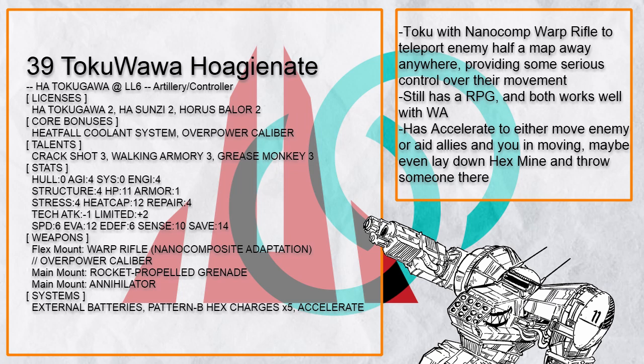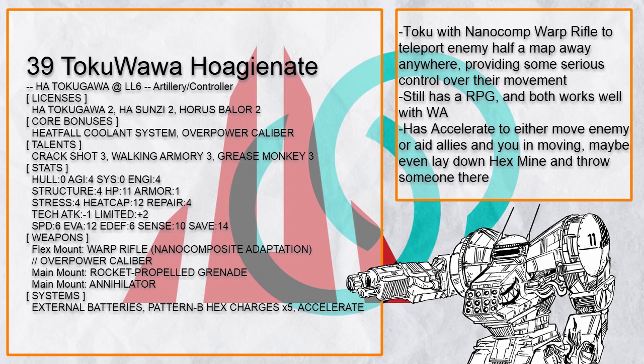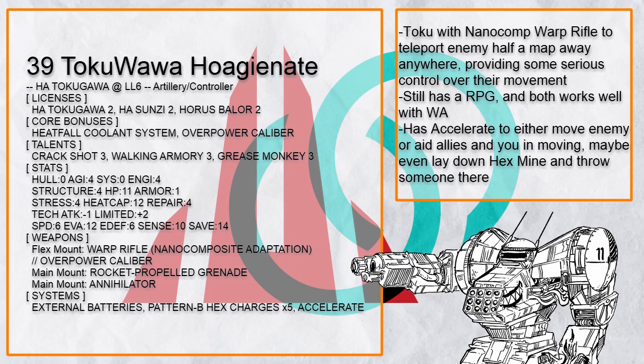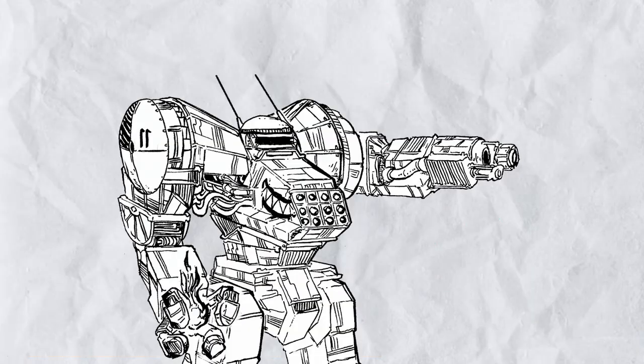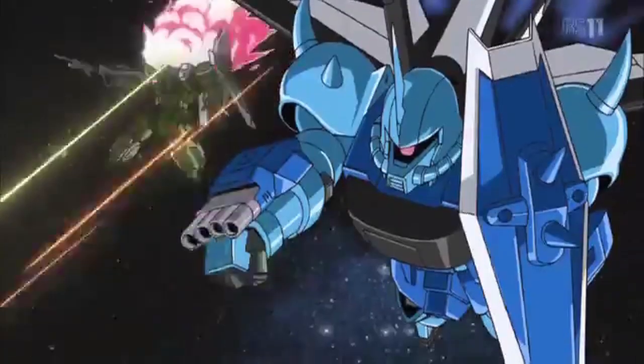Tokugawa Hogen 8 is a heat fall OC loop Tokugawa with a warp rifle to teleport enemies from half a map away anywhere, with accelerate to bring them even closer to wherever you want them to be. Of course, accelerate can also be used to aid you or your allies by moving you or them. These artillery controller builds, while not as crazy as previous controller builds of other frames, are still very good at controlling the battlefield due to the sheer firepower of Tokugawa.